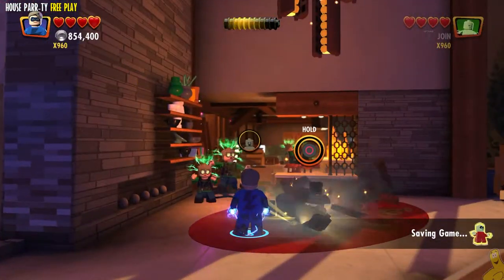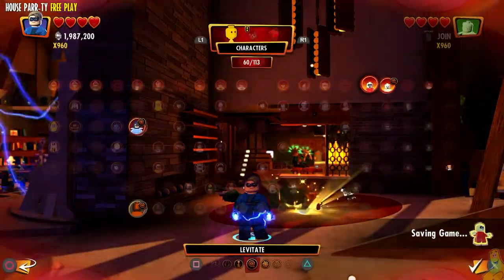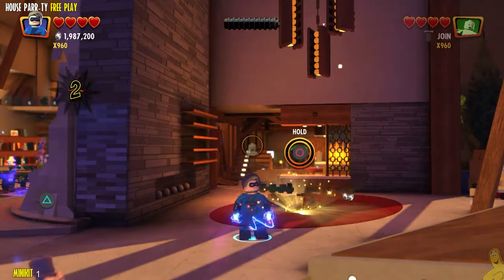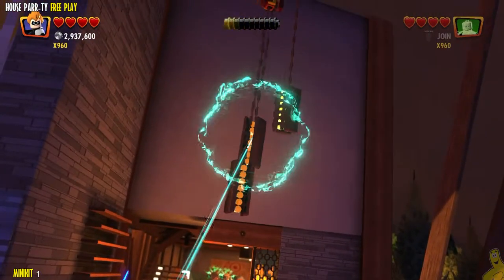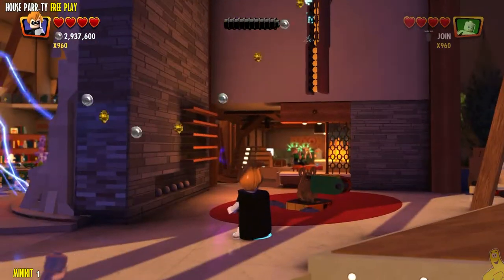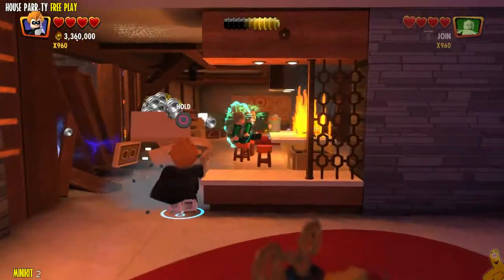Assuming you have completed the crime waves, the story, and the free roam, you should have pretty much everybody you need. Let's go ahead and take out a couple of baddies on the far right side of the room when things begin. We're going to smash the old dining room table down and rebuild it into a push lever. Right up above it, there is actually some bits that can be telekinetically manipulated. We're going to stack them up and it's going to reveal a minikit at the top of the light.